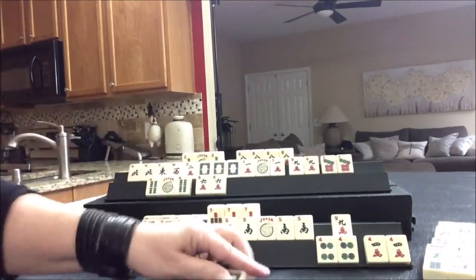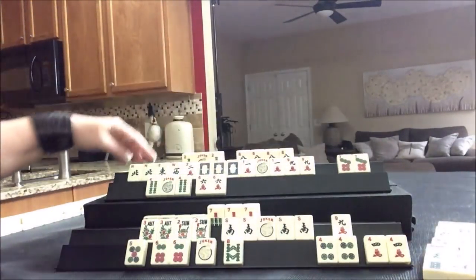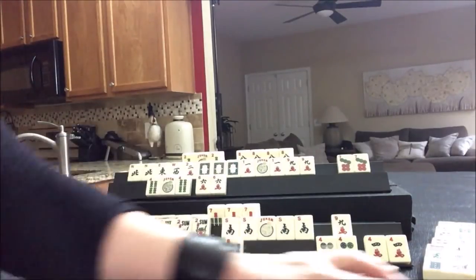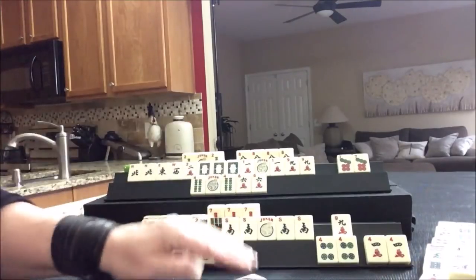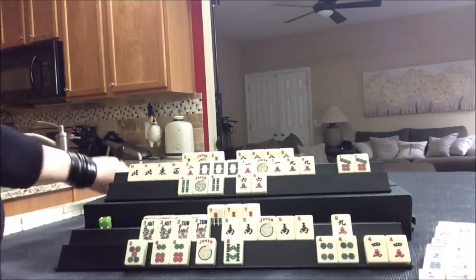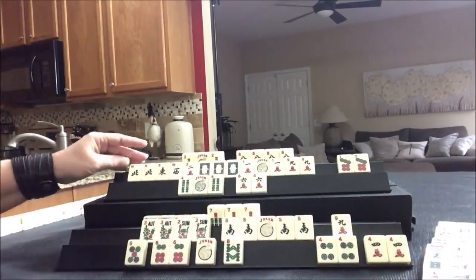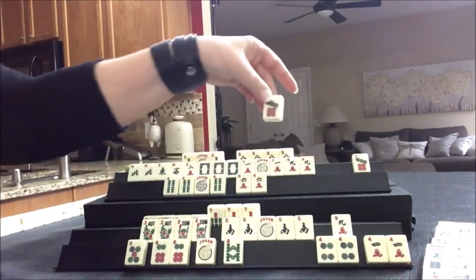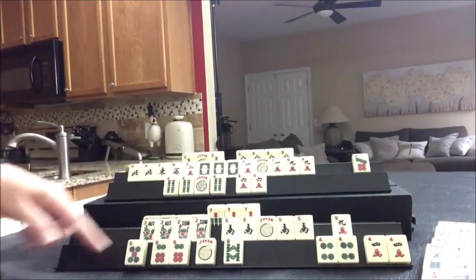White dragon - we're good to go there. White dragon - and this is joker bait there. Seven crack - no thank you, discard. One bam. Nine bam - discard. Last tile of the third wall. Four bam. Let's discard the seven dot. Two, four, six, eight - this is ready and this is one away.